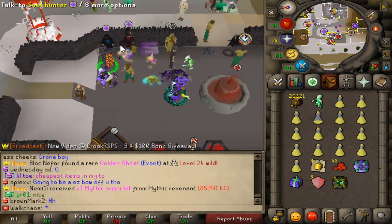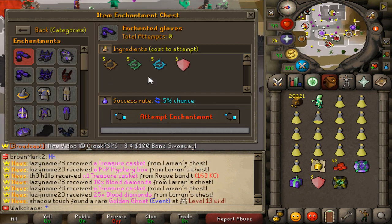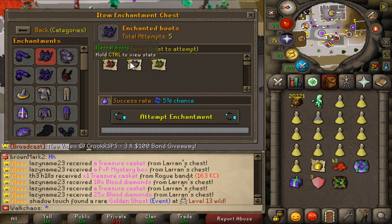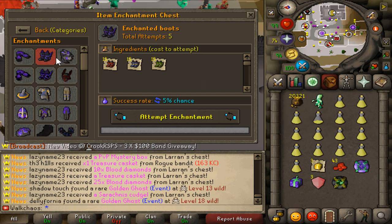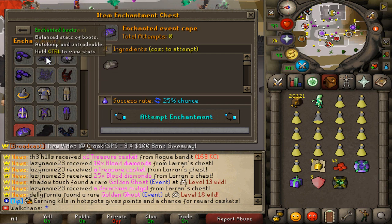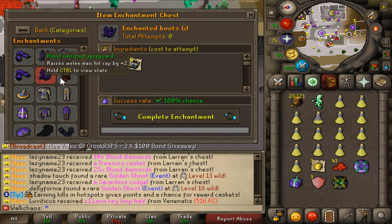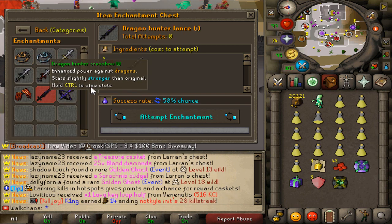I'm going to check out the enchanting chest right here. In this chest you'll be able to do a bunch of different custom upgrades. The one I've been really stuck on is the Enchanted Boots right there — they have over 250 fails on it, so we might go ahead and do it if we make bank with gambling. Scrolling through this interface you can find a bunch of amazing items also getting towards best in slot — definitely check out all this custom content.